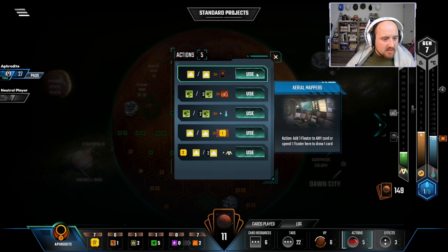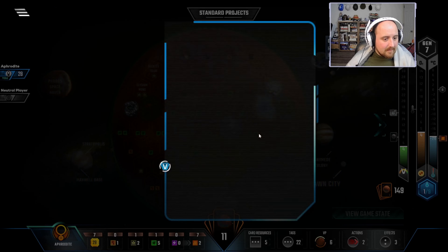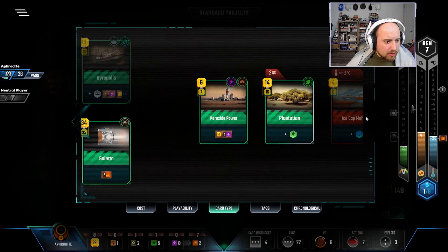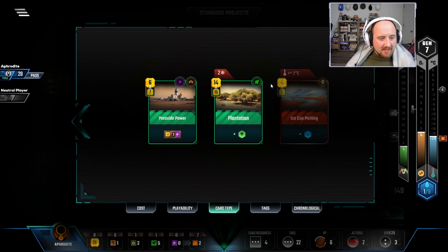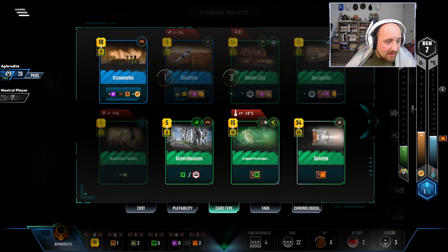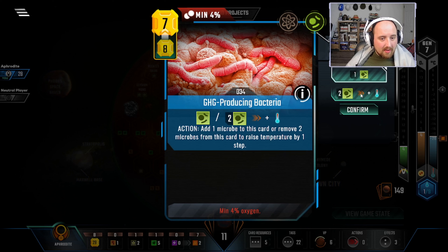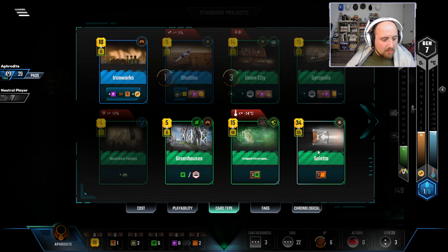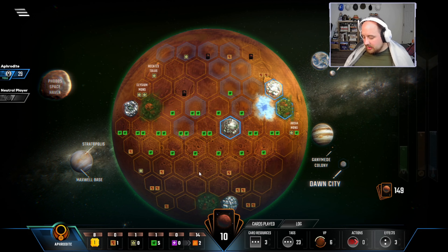Peroxide Power opens up some options — let's keep pushing Forced Precipitation. Get some income; I don't have much card draw this turn. Getting two more plant income in gen 7 is roughly 10 plants for 15 bucks, similar to Plantation but I don't have to spend it late at least getting an energy or science tag. Heat income at 34 — and actually affording Enceladus is wild. That's almost a terraforming rating every generation. We do it — that solves the heat conundrum.